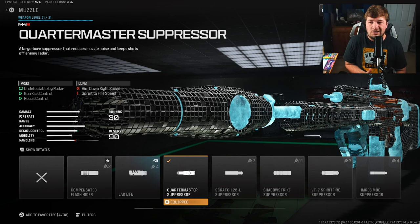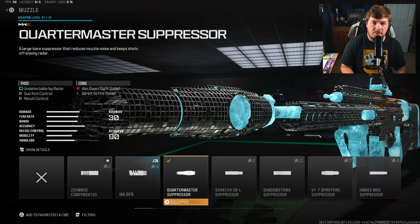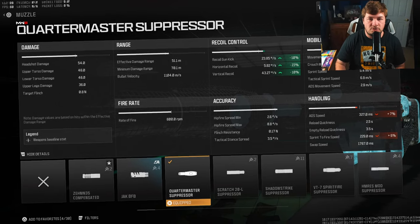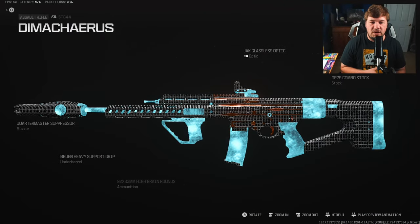The final attachment is the Quartermaster Suppressor. At this point it's a broken record and you should expect it on 90% of the builds I put on the channel. It controls a ridiculous amount of recoil while only having small sacrifices towards your handling. It's a massive 10% to gun kick, 23% to horizontal recoil control, and 10% to vertical recoil control.